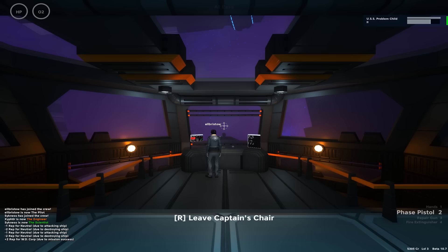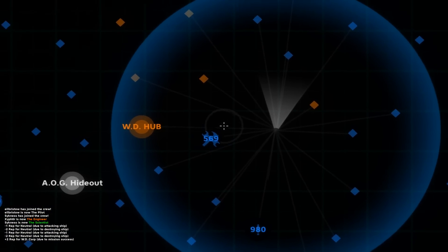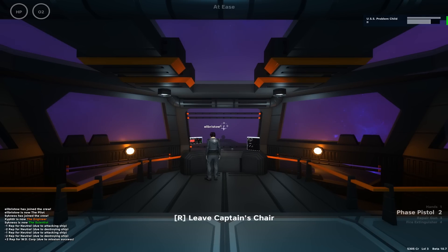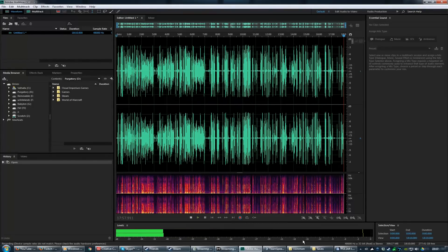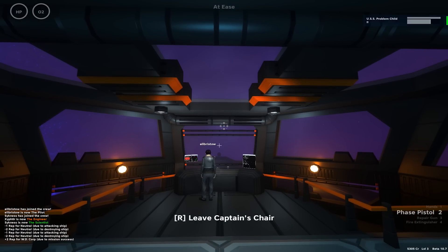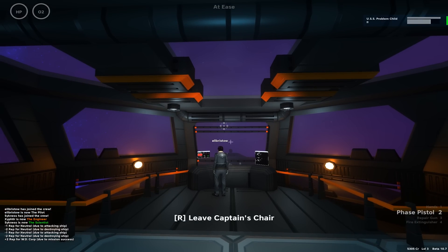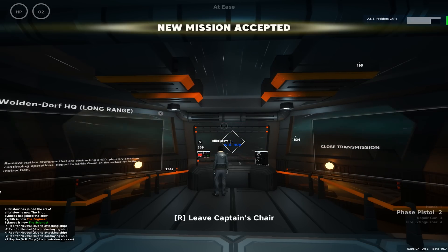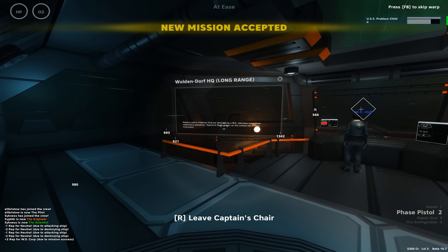Let's take this back to WD Hub, get some repair, and upgrade our shields. We've got loads of space for processes and warp drive programs — this ship's got more space for warp. We are aligned to the WD Hub. Engage. More missions — remove native lighthorns that are obstructing a WD planetary base from continuing operations. Report to Sarkis Goran on the surface for further instruction.